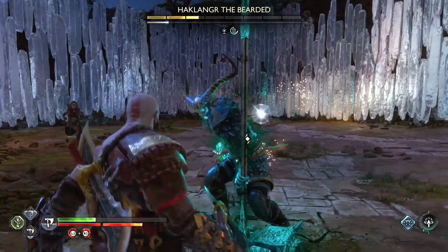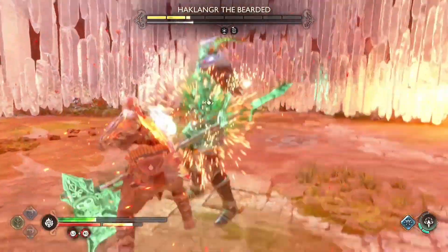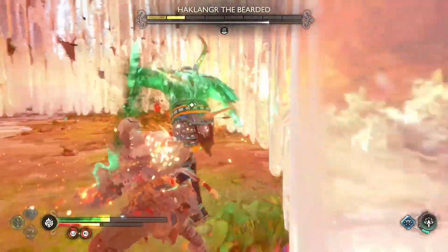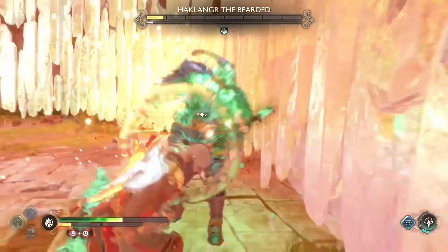This green area is the impact area. Once he starts slamming, he gives you a small window where you have to dodge and get outside the slam area, otherwise it will deal damage. You can also use Spartan Rage if you are low on health to avoid that damage. As you can see, I am doing that right now and I have already taken a lot of his health.